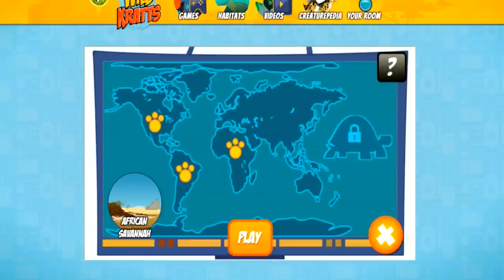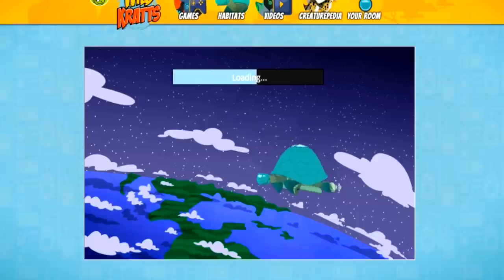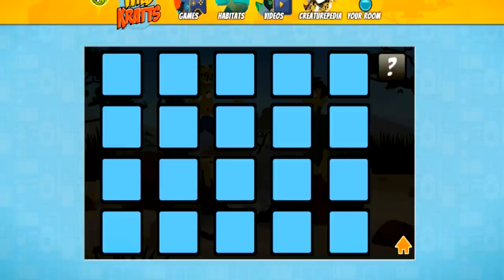Traveling to Africa. Hit play to begin. Alright. Pick two cards to reveal the animals. Okay, we have an alligator and a... ooh, what was that? A hippo? That was fast.